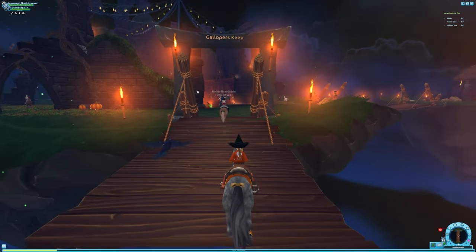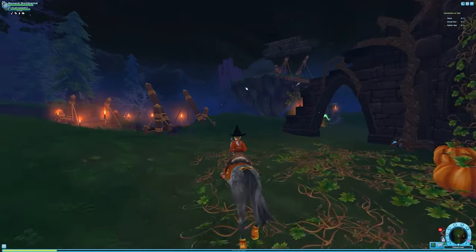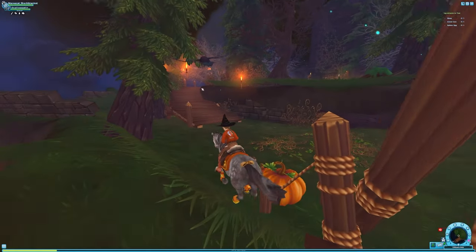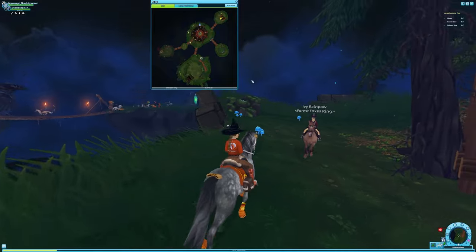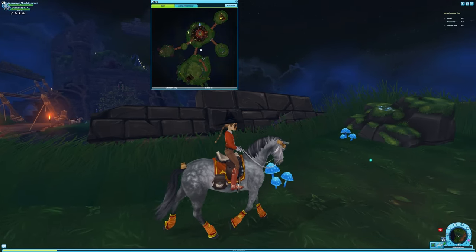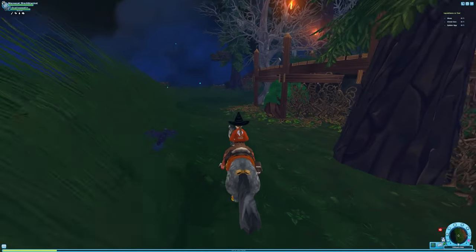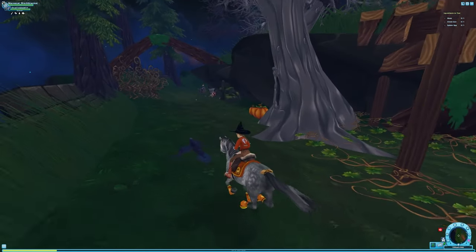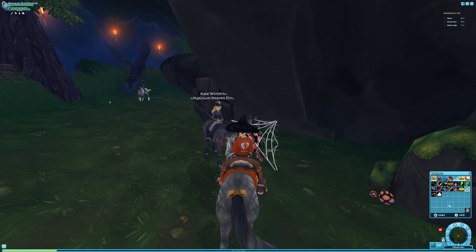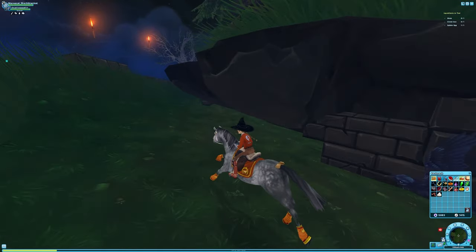In order to get this quest, you need to help Karen with the Cauldron, and some of these items are going to be around the map. Here is where the Spider's Egg is — you just want to go across this bridge. This is the first bridge on the left. As you can see, this is the entrance and we are right over here. Instead of going up this bridge, you want to come around behind it. You might also find some other ingredients, but here is where the Spider's Egg is. You just want to click it, and then you have Spider's Egg in your inventory — that is the first item you need.